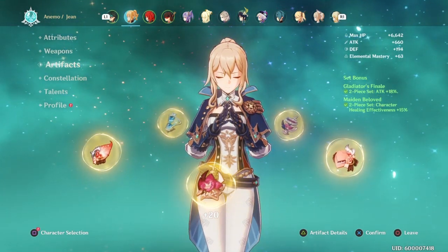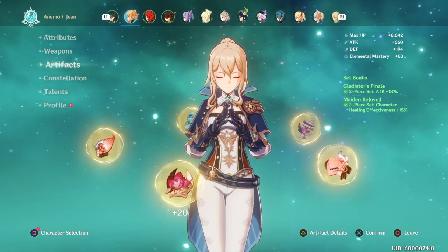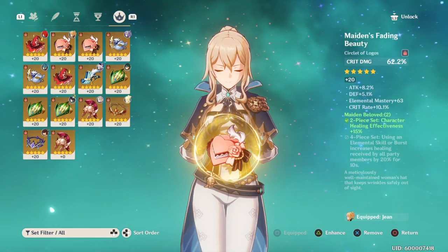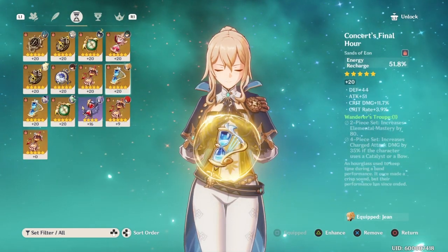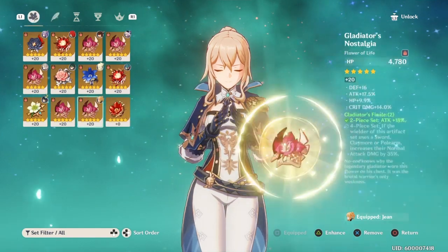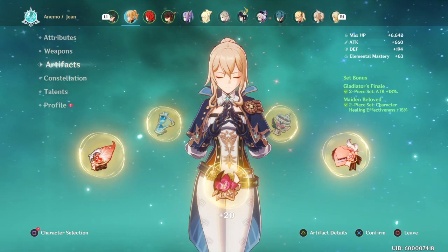The only thing I'll probably switch on her is whenever I get better Viridescent Venerer pieces, I might swap out Gladiator's Finale for Viridescent Venerer, just so it can deal a little bit more damage, but the Gladiator's helps a bit with healing. This is the circle that I have on her. She has pretty decent artifacts — nothing amazing, nothing groundbreaking, but good enough for what I want her to do.